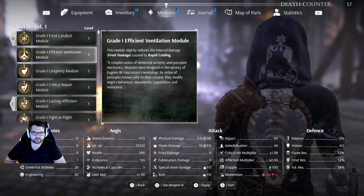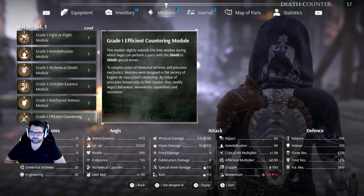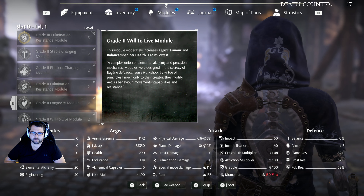I'm probably going to swap the frost catalyst to a fire one, since that's what our main stat is going to be. I don't know if we have one yet though. When you do find one, that's what you'd want to switch to, because frost is kind of the secondary damage.